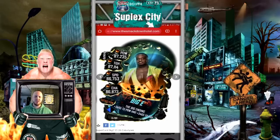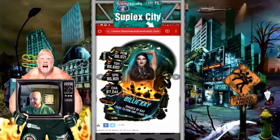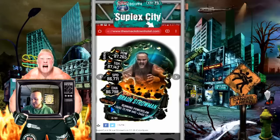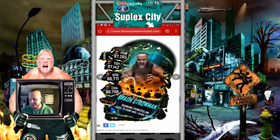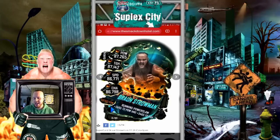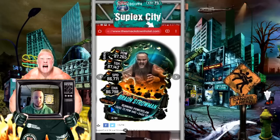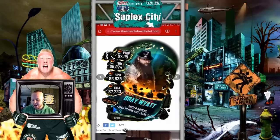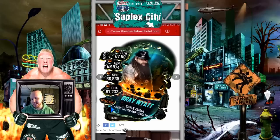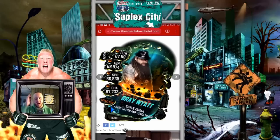Up next we got Big E — it's a New Day, yes it is, pretty cool. We got Billie Kay — I like it, it's decent, not bad, pretty sweet pose. Up next we got Braun Strowman — this is actually my first time seeing this one. I like it; he looks like he's about to crush someone's head or something. Very scary, very intimidating, and probably one of my favorite images of Braun. Up next we got Bray Wyatt, the Eater of Worlds — you know, the typical picture with his hat, long hair, and beard. Just typical Bray Wyatt stuff, nothing too fancy. I really wish they would have put the Firefly Funhouse version of him.